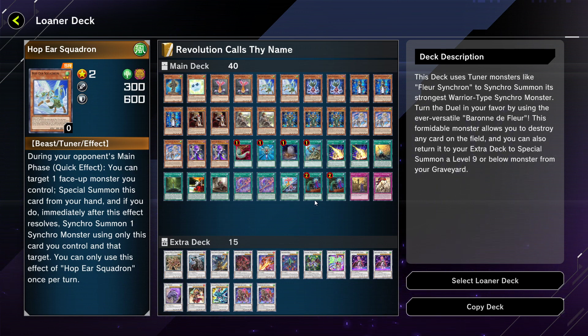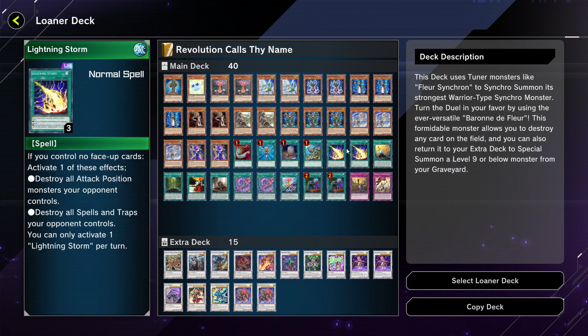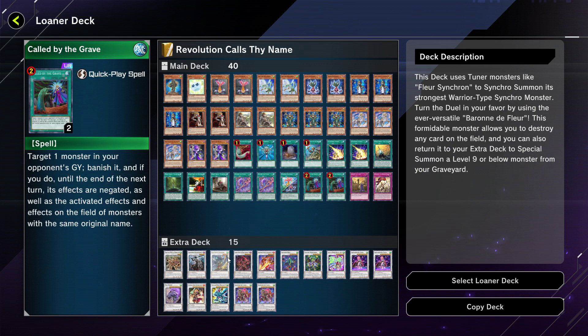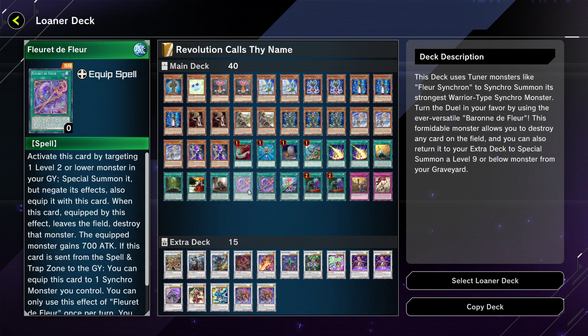That said, even in this deck we're seeing trends of Konami upping the power of loaner decks. There are two Lightning Storms, a Feather Duster, and especially two Called by the Grave. This deck isn't playing any hand traps itself — a recurring theme with the loaner decks — but it is playing Called by, showing Konami is at least aware that hand traps are going to hamper decks like this.